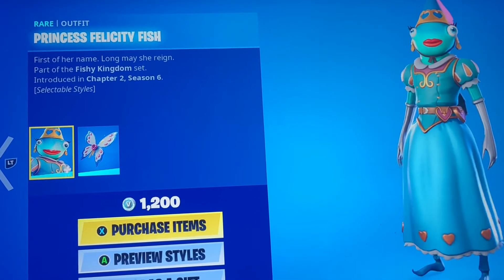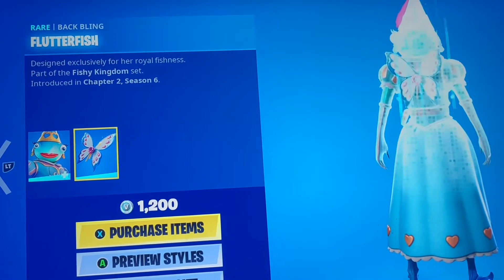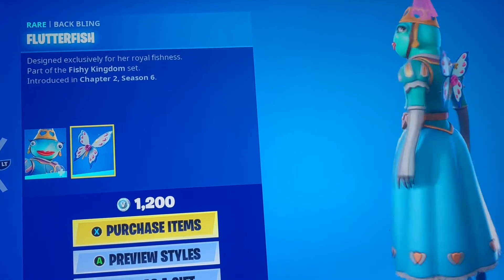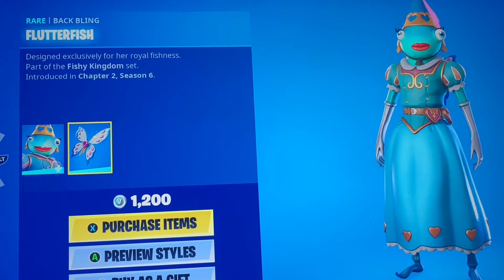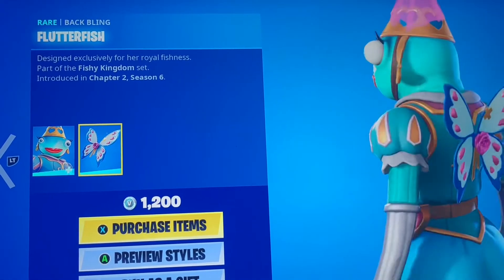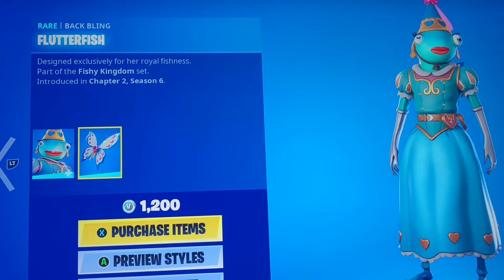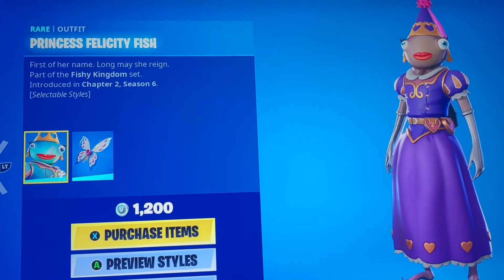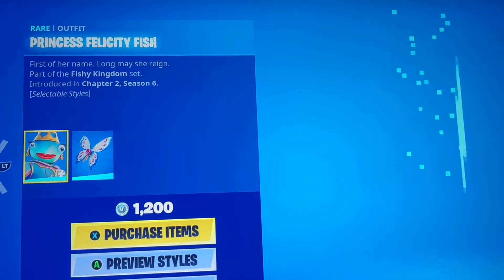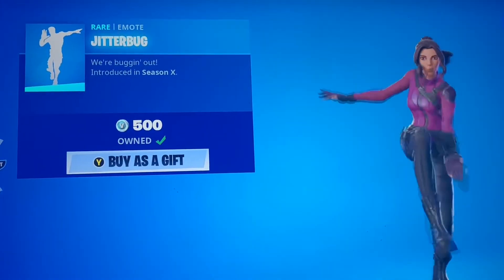We have Princess Felicity Fish with her styles along with the Flutter Fish. I know a lot of people didn't like this skin, but it's for the memes. If you like meme skins, definitely get this one. I don't think she's as bad as people make her out to be — I think the blue style is the best, though the purple was good too.